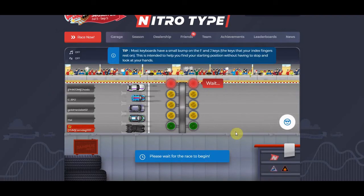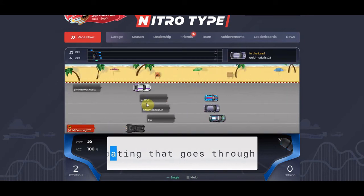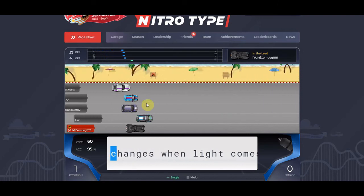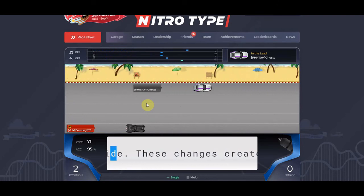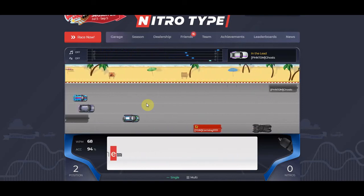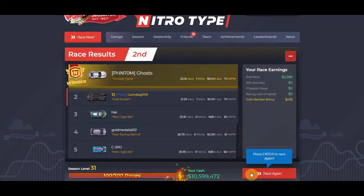I'll do another one here. I go to multi real quick to see what I should use my nitro on, and I recommend you doing that too. 72 words per minute — nice! So yeah, you can type pretty quickly with that. And it just got to level 32.